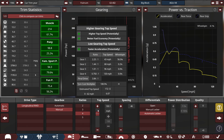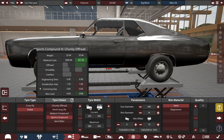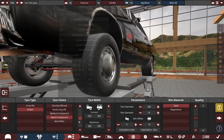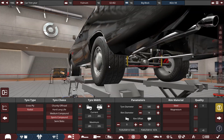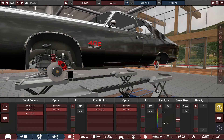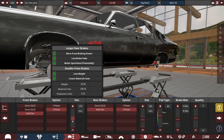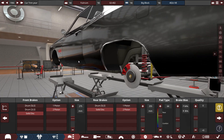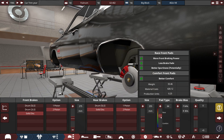For the tires, we're using radial sports compound tires with the front set to 235 millimeters and the rear at 265 millimeters, running on 14-inch steel rims. For the brakes, they're pretty uncommon for these types of vehicles. We're using solid disc two-piston brakes with size maxed out to 275 millimeters up front and a solid disc on a drum brake at 255 millimeters in the rear, also two-piston, with the pad type increased to 64, leaning toward the race setting.